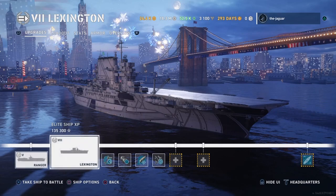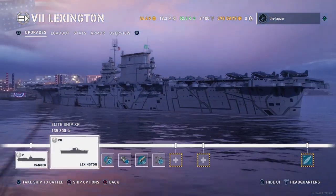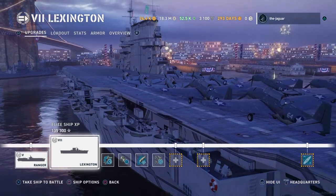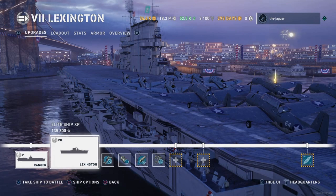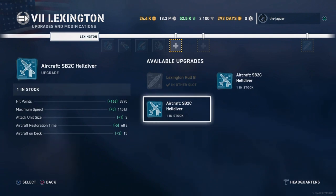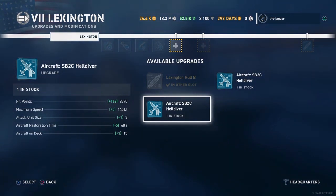With the default aircraft on Tier 7 there are 12 aircraft on deck — older mono-wing planes, not the upgraded aircraft. Looking at the Helldiver upgrade options, both upgrades are Helldivers — a dual-purpose aircraft. For torpedoes it adds 166 hit points for the entire squadron, increases maximum speed by 5 knots, and the attack unit size becomes 3. Aircraft restoration time is reduced by 5 seconds and there are now 15 aircraft on deck.